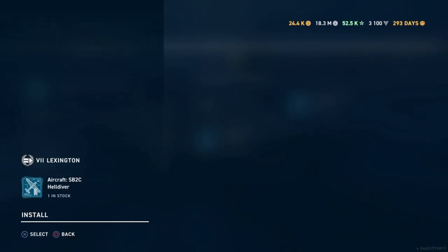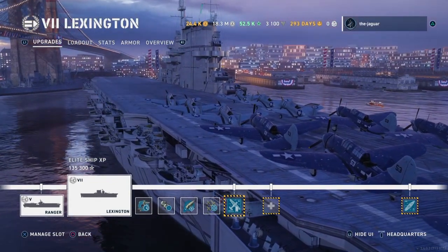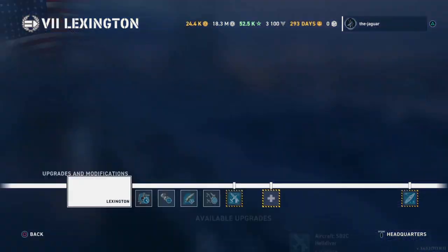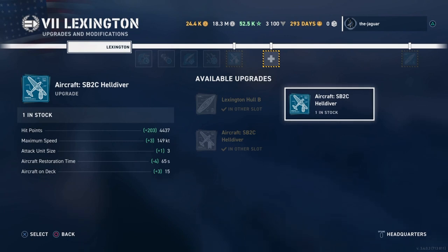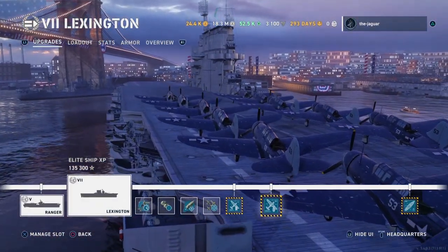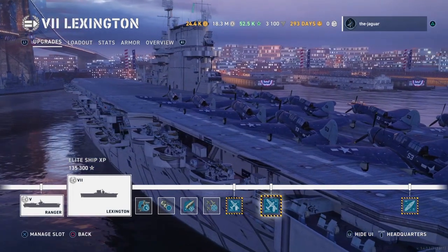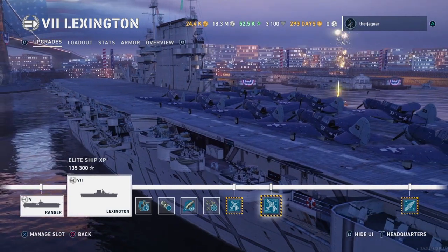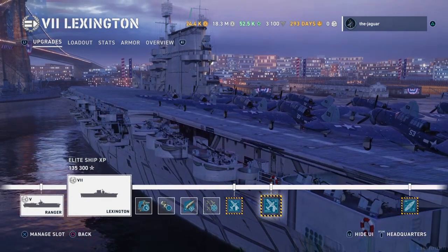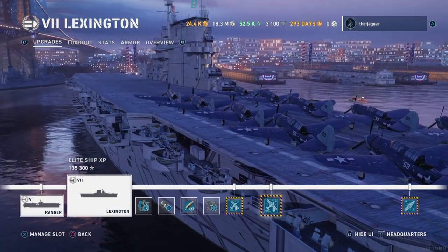After selecting the Helldiver upgrade, the bombers change to a darker blue — these are the advanced upgraded aircraft. For the dive bombers, hit points for the squadron increase by 203, maximum speed increases by 3 knots to 149, attack unit size is 3, aircraft restoration time is 65 seconds, and aircraft on deck is now 15. The high explosive dive bombers carry 2 bombs per plane, so you can get up to 6 hits per dive bomb run.